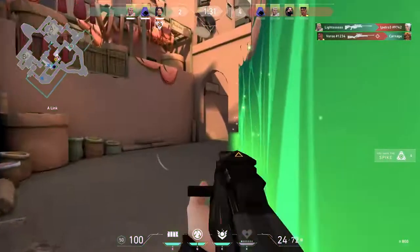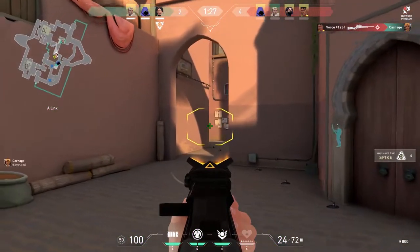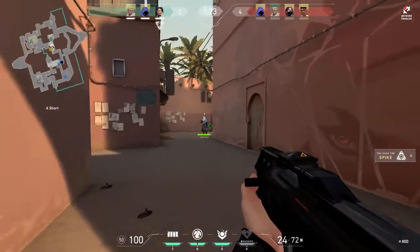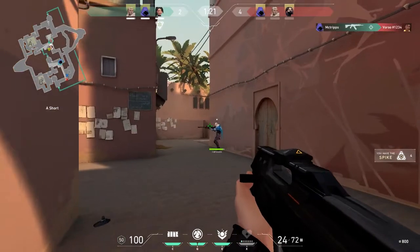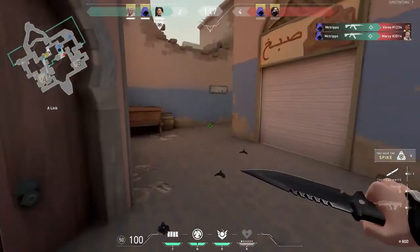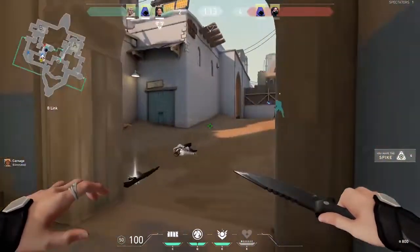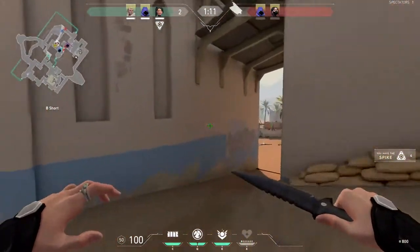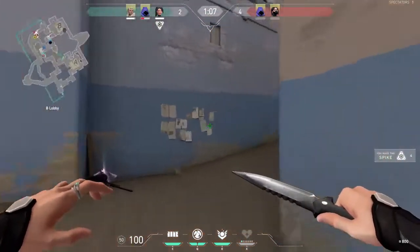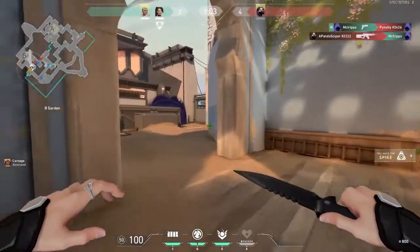Speaking of crosshairs, the next tip is to play around with your crosshair. Having a crosshair that you like can help improve your overall aim. A crosshair is mainly preference, but there are some things you can do to make sure you have a good one. For one, make sure you can see what your crosshair is pointing at — having a black crosshair is probably not a good idea. You want something that contrasts with the environment and enemies so you can easily find those frags.